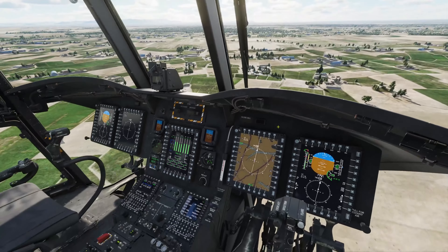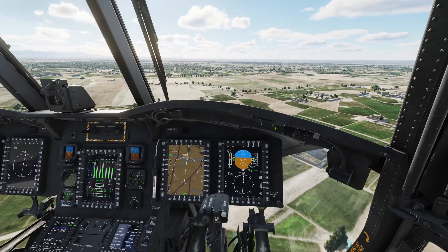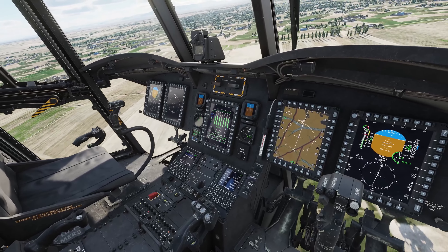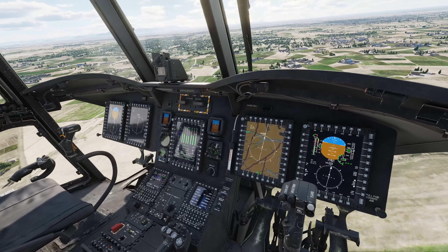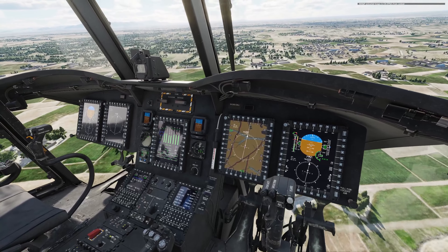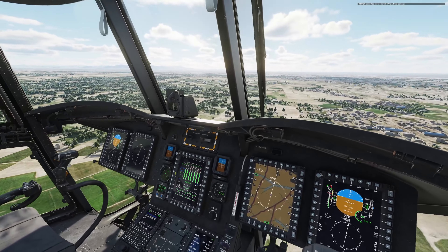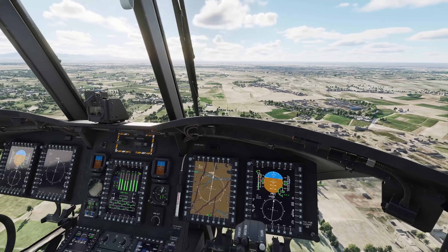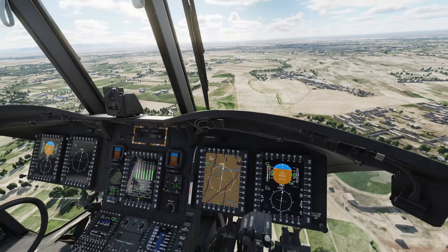So the RWR — the chaff and flare system. I've got a keybind set up for this. Down there you've got the red toggle for the dispenser, currently in safe mode. I'll toggle that up to ARM. In this early access version the bypass switch isn't enabled, but we also have the RWR system giving us missile information and anti-air data, and it will tell us if there's been a missile launch towards us.